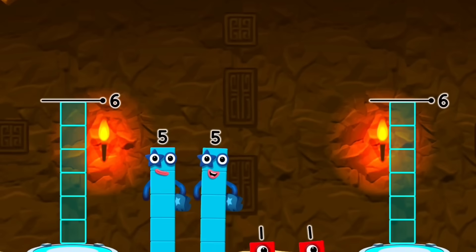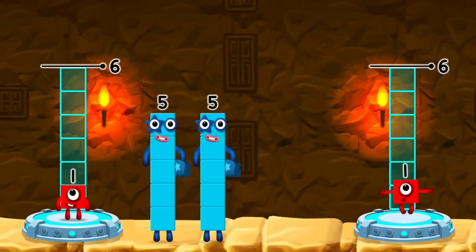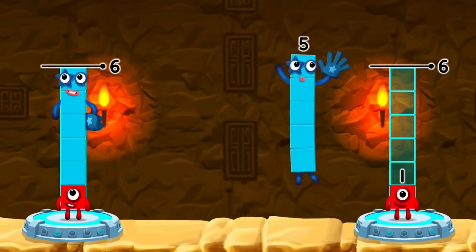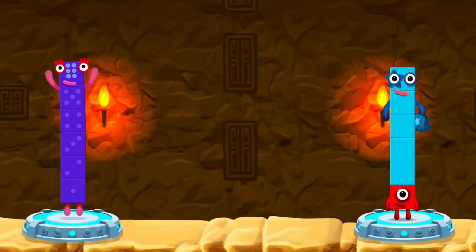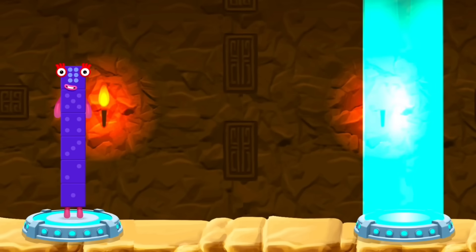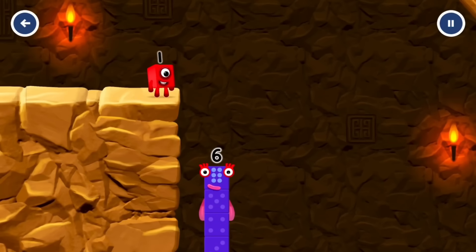Share the number blocks evenly to make two groups of six. That's right! One plus five equals six. One plus five equals six. Six equals six.